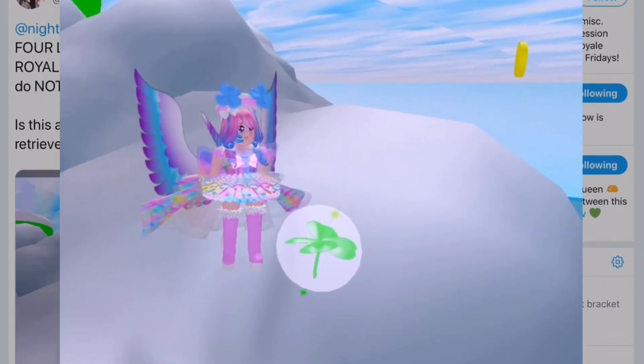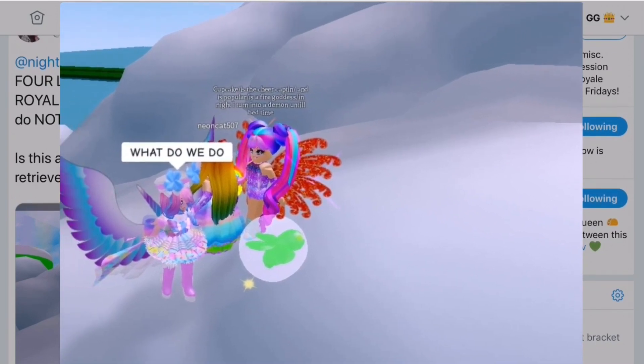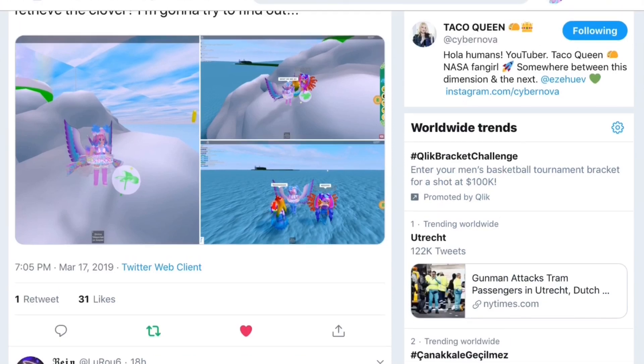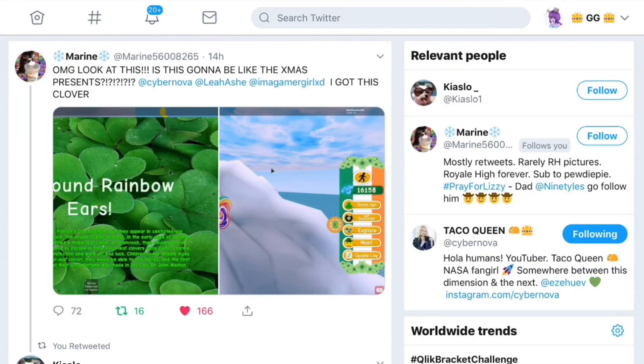Anyways, let's look at these pictures of the clover — it looks so cool, like one of the accessories that goes on your head. Right now I am in Royal High on my phone and it's raining, which is great. The only thing is I'm on my main account so I'm not sure if I'll be able to record it on my iPad, but I may record that bit on my phone even though the quality might not be great. There's also a screenshot of her like 'what do we do, we can't get the accessory' — hopefully she managed to get it in the end.